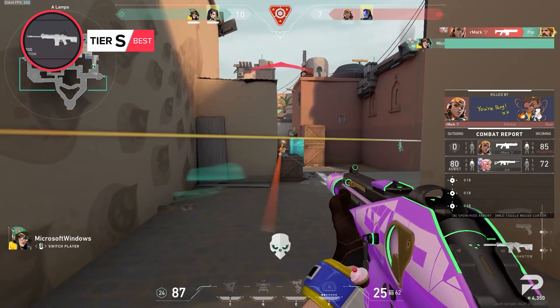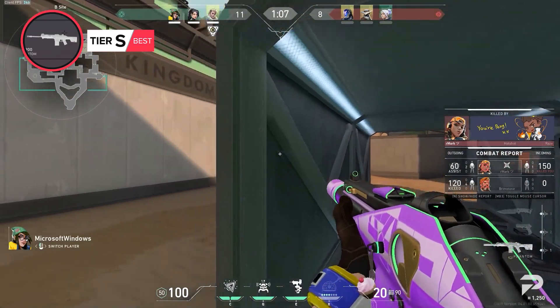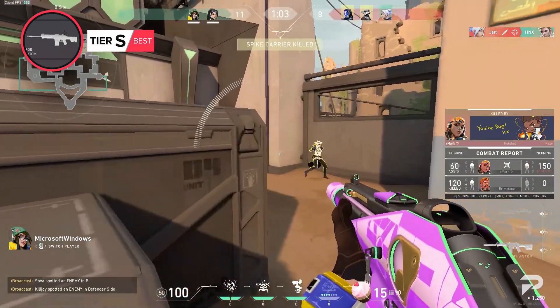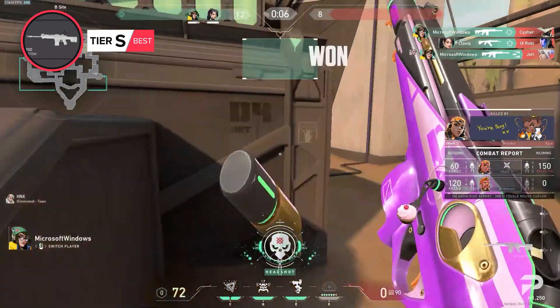For defenders, the Phantom is almost always better because you can better choose your fights and use the Phantom to its strengths. The Vandal's one-tapping is great and it feels really good to use in game when your aim is on point, but the Phantom is just the better overall weapon and a more complete weapon for most situations.